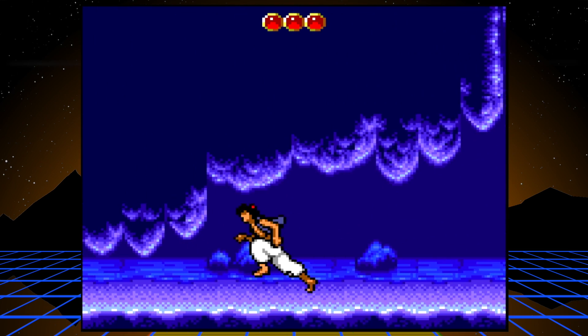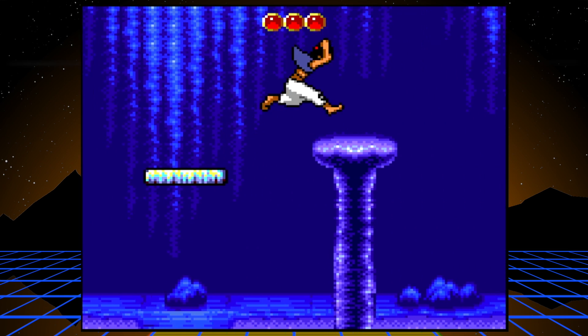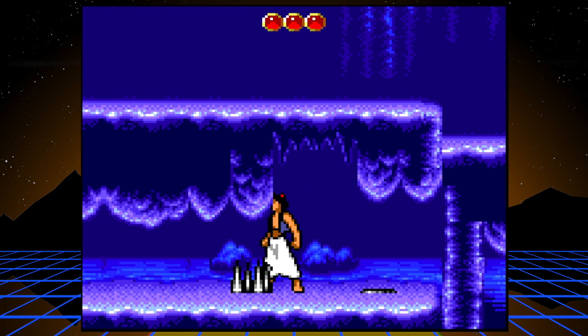Jump over those, slide, pull back so you don't get hit by that rock. Stairs are kind of Castlevania-style where you have to push at an angle. You can get over spikes by crouching and pushing the jump button.